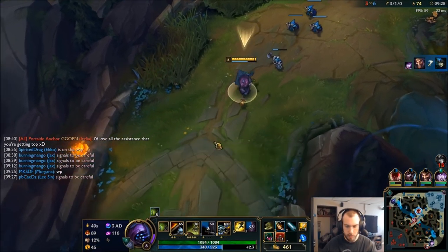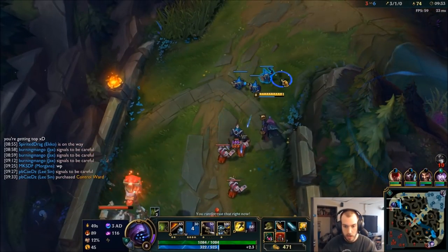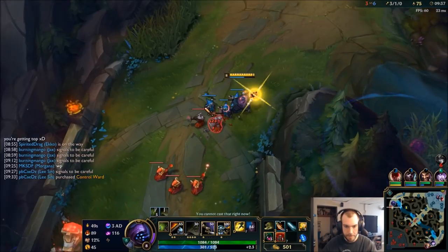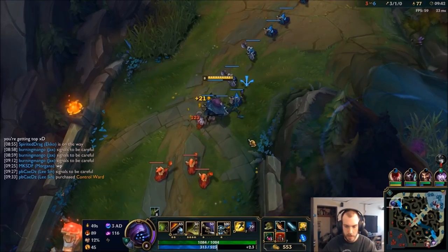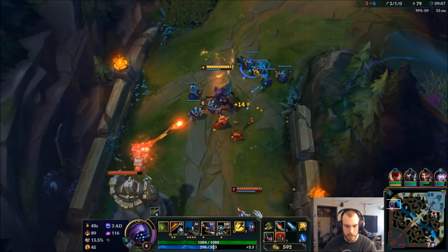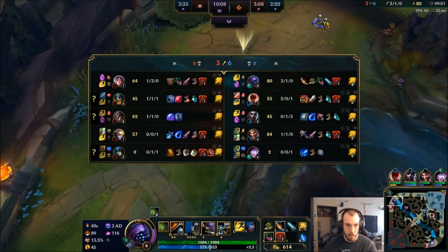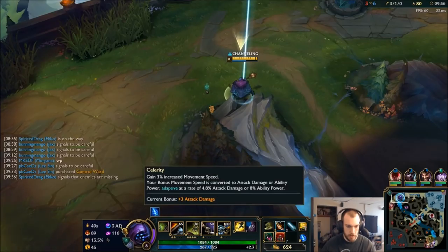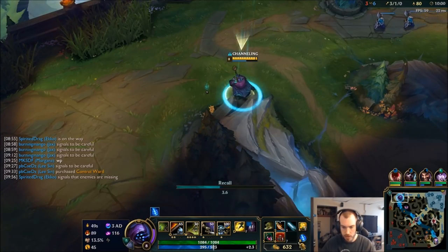For runes, I took pretty much the standard of what I would normally take with Conqueror — the only difference is Lethal Tempo. And then I took Scorch because of how aggressive I'm going to be. The Scorch and Movement Speed one really helps for sticking onto opponents at early levels. I'm going for a pretty early game-centric build, so Celerity for the plus 3% Movement Speed and Scorch for some extra damage.